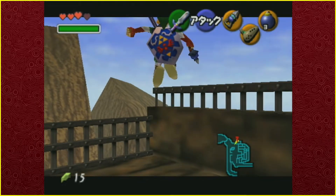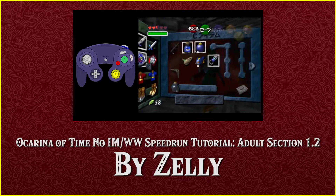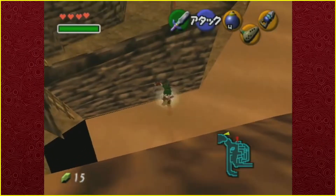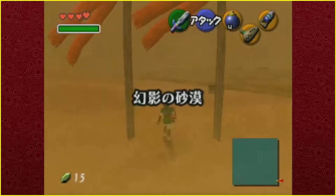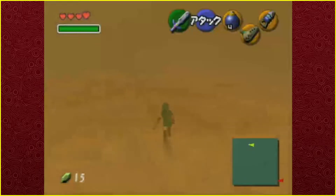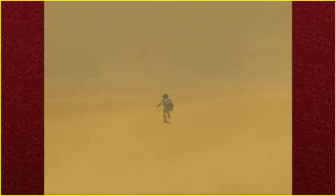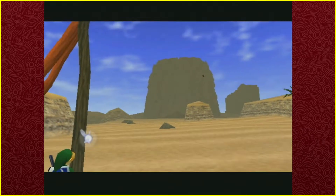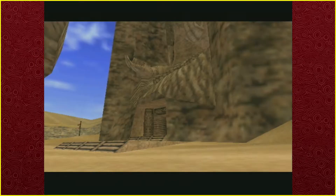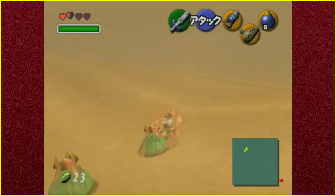Luckily there are multiple reliable methods for the gate skip, all well explained in the tutorial linked in the description. Once past the gate, comes the scary part: the wasteland. If Link wanders into certain areas, he will void out and respawn all the way at the beginning. From the moment we arrive in the Wasteland to the moment we arrive at the Desert Colossus, we are constantly walking with a sword of Damocles above our heads. Don't worry — I will clear this up in the next section of the video.